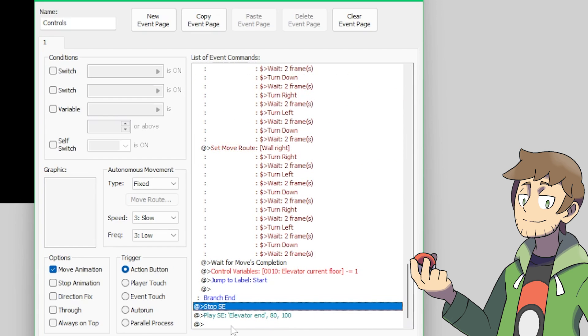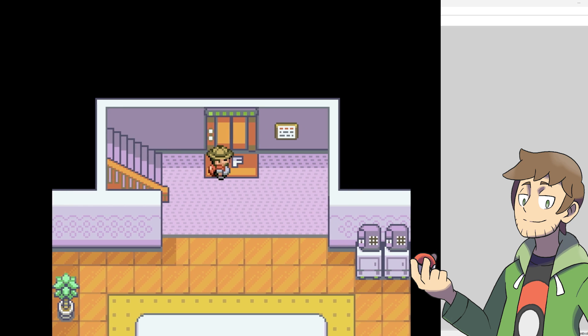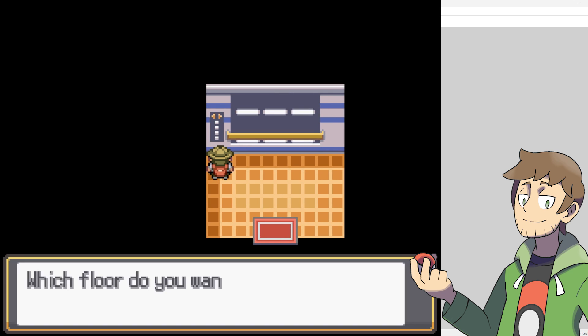At the very end, if the value of the current floor and the destination floor are equal, it then stops sound effects and plays one final new sound effect for elevator end, and then the event ends. Hopefully that all made sense, but let's show it off now in-game. If we're on the first floor and we walk into the elevator, our current floor will be set to one. Now let's go and interact with the buttons here, and let's select the third floor, so it should play the animation twice, and it plays the corresponding sound effects. That was pretty nice.